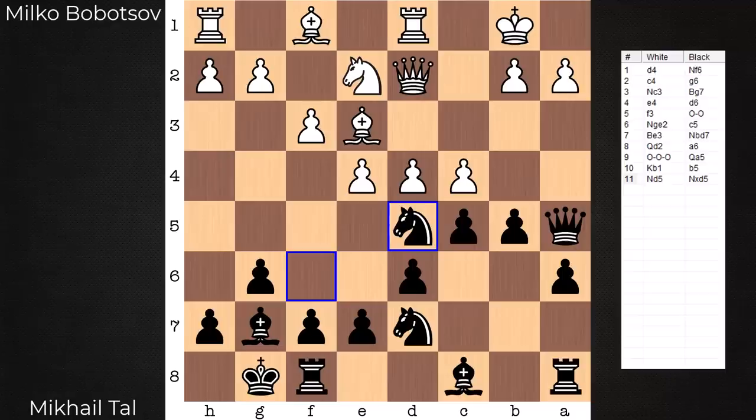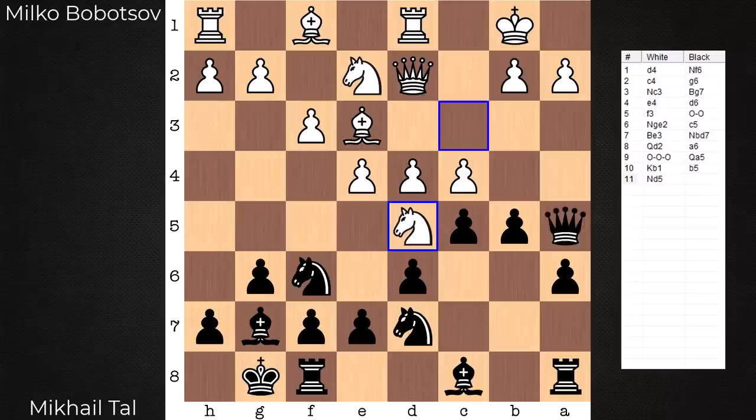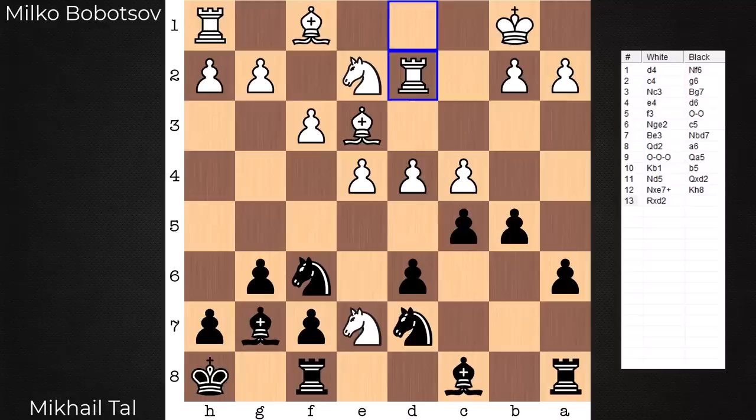Okay, here we go. Move played in the game is knight takes knight. Tal — rarely does he have a retreat in him. He's giving up the queen for two minor pieces. One of the points with king to b1 is that when you play knight d5 now, if you take queen takes queen, it is not with check. In this position, queen takes queen would be a losing move for black because white could go with the in-betweener: knight takes pawn check, and only then scoop up the queen. This is a decisive advantage for white.